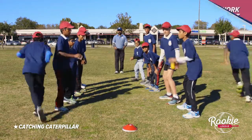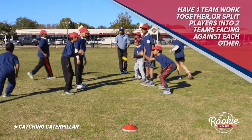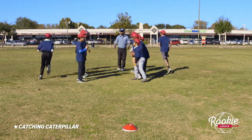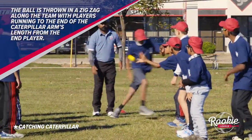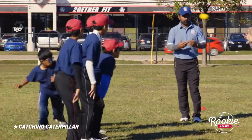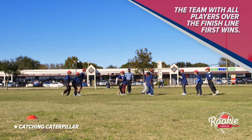This activity can be completed having one team work together, or splitting players into two teams facing against each other. The ball is thrown in a zigzag along the team, with players running to the end of the Caterpillar's arm's length from the end player. The team with all players over the finish line first wins.